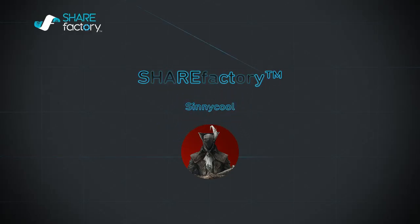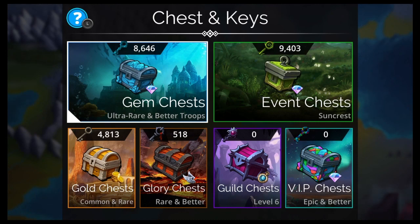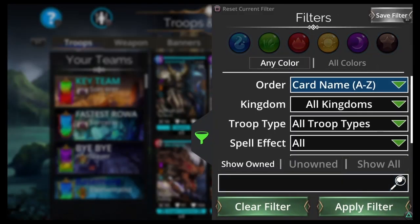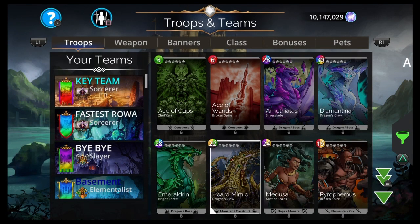Hey, what up everyone? I'm Cinecool and this is Gems of War. Today I got a really short one for you. The Empress is in the Glory, Guild, and Guild Seal drop table right now.